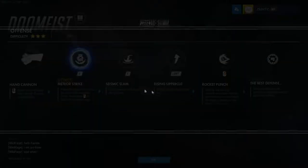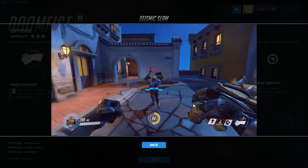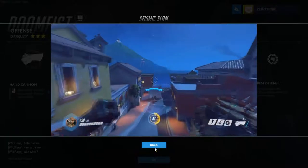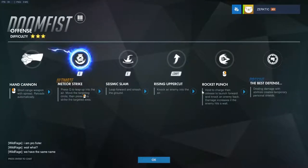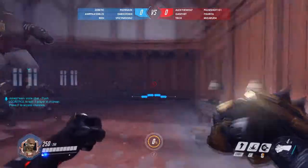Seismic slam is probably one of the most important moves in his arsenal because it hits them, does about 50 to 75 damage, and it also brings them closer to you. So you can do a lot of combos with that — you can seismic slam and then uppercut them and hit them in the middle of the air, and they're pretty much defenseless the whole time. That's probably one of his best combos in my opinion.